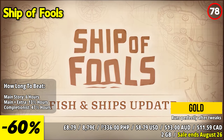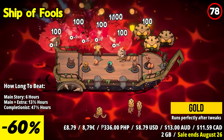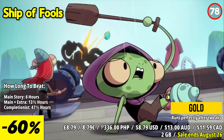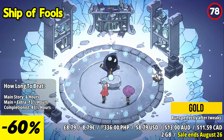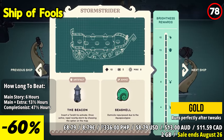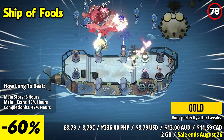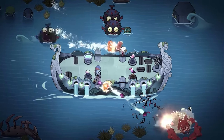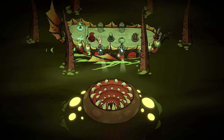Embark on a thrilling seafaring adventure in Ship of Fools, where the Great Lighthouse is shattered, unleashing a malevolent storm upon the archipelago. Join forces with your shipmates aboard the Stormstrider, manning cannons and battling sea monsters to protect your vessel from the impending aquapocalypse. This co-op roguelite brings epic naval combat to the forefront, inviting you to unleash mighty cannon blasts upon your seaborne foes, and unlock trinkets and artifacts to strengthen your quest to save the world.